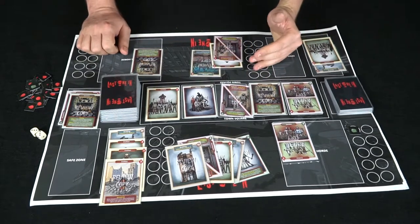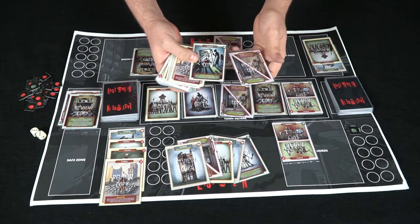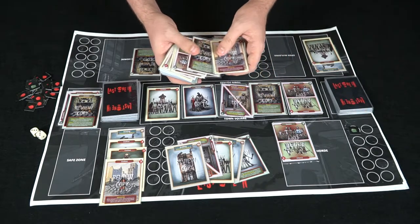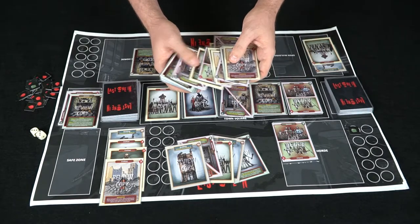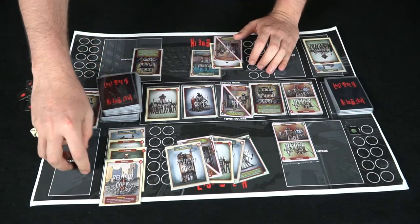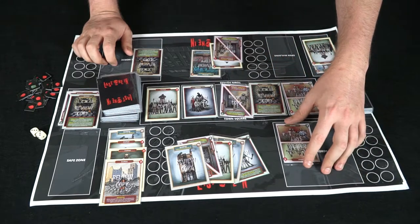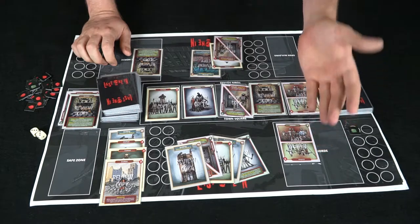Remember to fill up the town square whenever you draw from it. The game continues from there. There are tons of different cards including neutralizing cards, berserk zombies, civilian navigators that let you pick from the town hall, and regular civilians and zombie cards. Reaching 50 civilians in the safe zone wins the game, and hitting 100 zombies in your horde means you lose — that affects either player.